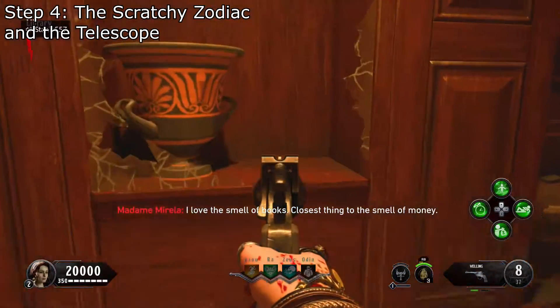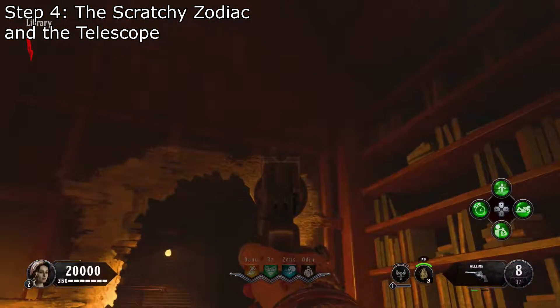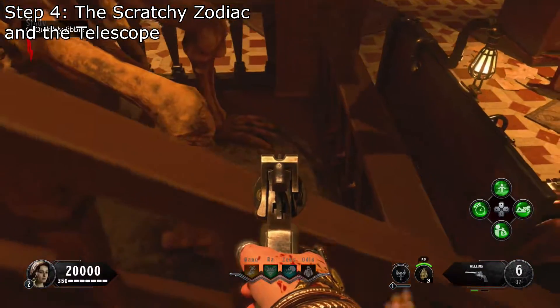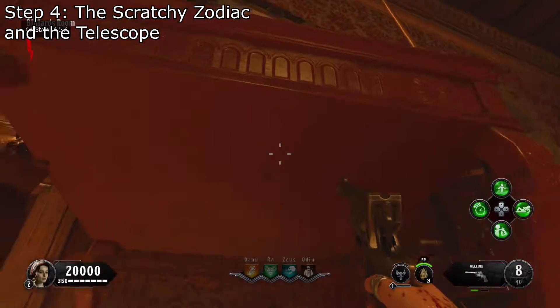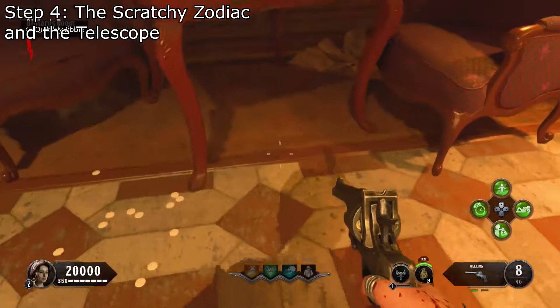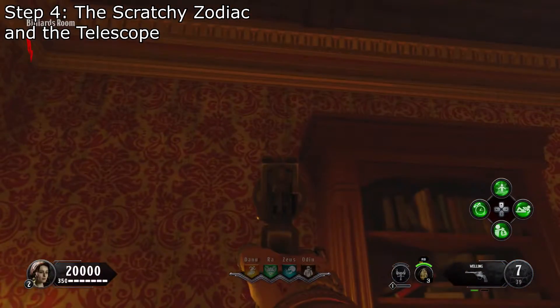In the library, the symbol will be next to this vase, and the scratch marks will be right here above the zombie spawn, on the back of this white crate, and the final location they can spawn in is next to the skeleton foot. The final symbol location can be in the billiards room. The symbol could be under this desk, and the scratch marks can spawn under another desk close to the door on the floor, to the left of this glass case on the top, and to the left of this bookshelf.